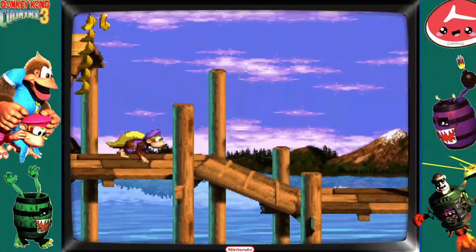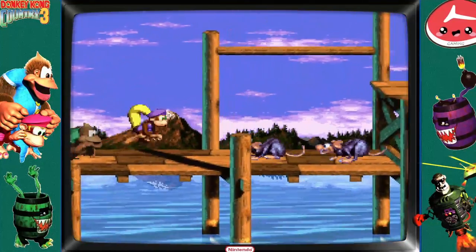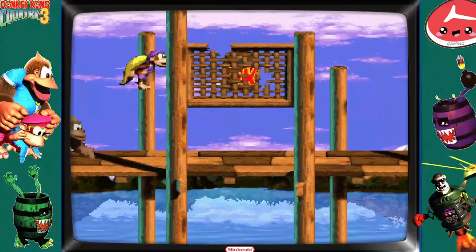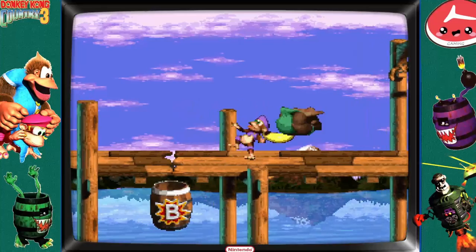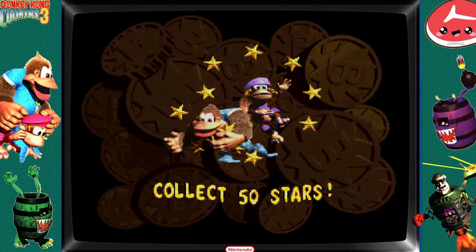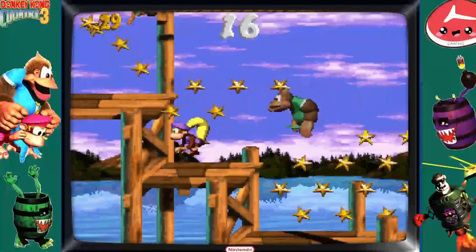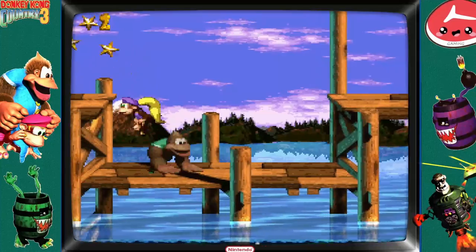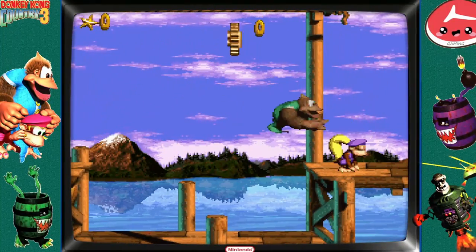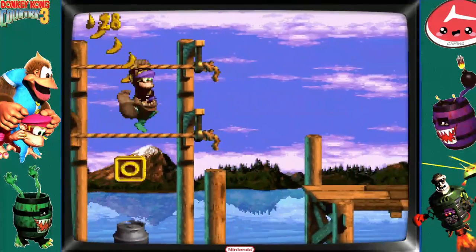They're gonna show you how to team up and throw here. These rats are disgusting — I like the little squeaky mice from DKC2 way better. There's a bonus barrel! We throw our partner into it. Collect 50 stars — we can do that. I really wish it was Christmas-themed but it's fine. And we get our first bonus coin.